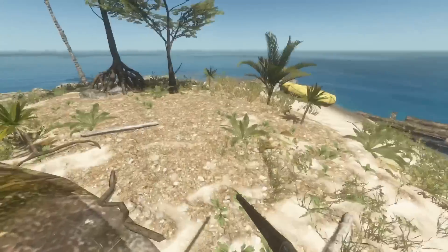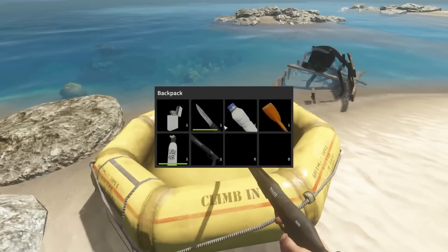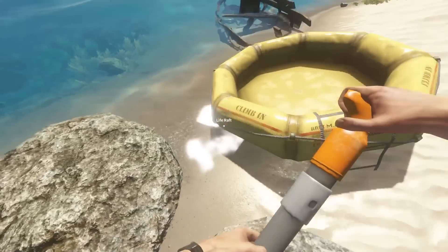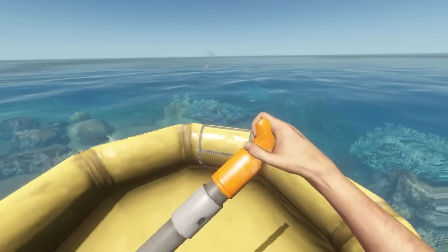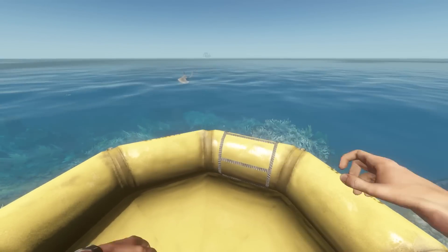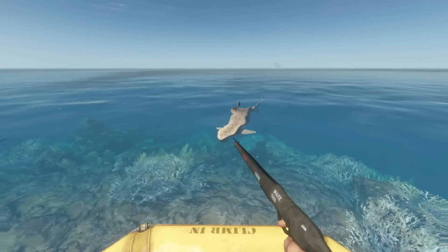I gotta go find a shark - see if I can drag a shark or something. I see one out there. Do I still have my paddle? Yes I do. We're gonna head out there and see if we can kill a shark with this bad boy. Some tigers over here. I wonder how powerful this thing is - if I can one-hit a great white or something, that'd be really cool. Come on, little guy. You don't even know what this thing is yet.